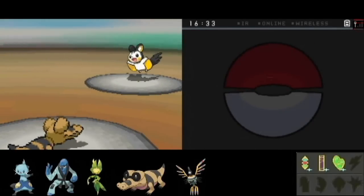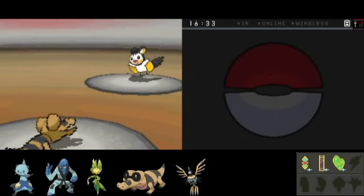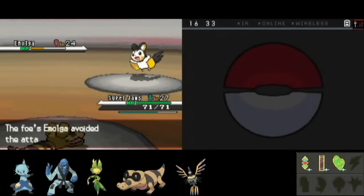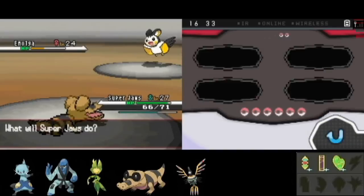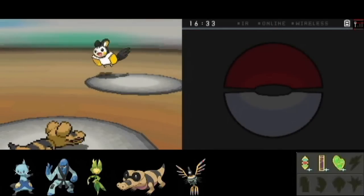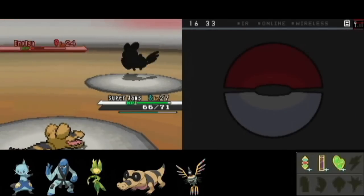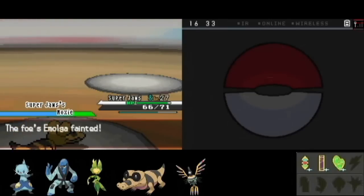It's setting up stupid Double Teams here, and this thing has Static for its ability, which makes it even more annoying. The good thing with Rock Tomb is that it's a distance-based move, so I don't have to worry about Static. Because if it's electric and flying, you can look at my team and see how many of my Pokemon are weak against this thing. In fact, the only thing not weak against it is my Super Jaws.